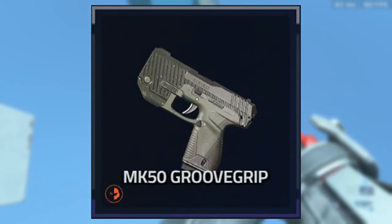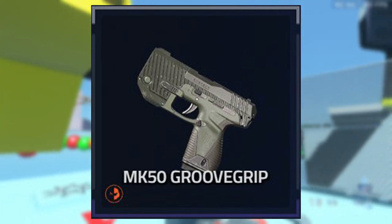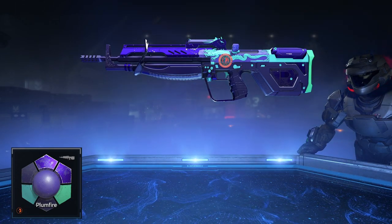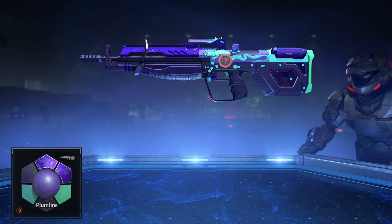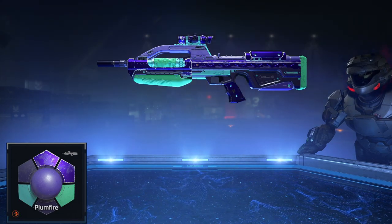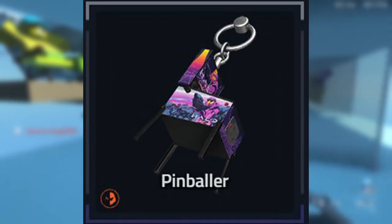On the fifth tier we got a Sidekick weapon model which looks pretty nice called Groove Grip. On the sixth tier we're back to the Plum Fire coatings except this time we got it for the Bandit Rifle. On the seventh tier we got the same coating but on the BR. On the eighth tier we got a pinball machine which is like a weapon charm — that's also a pretty cool weapon charm.